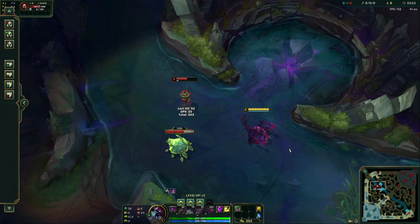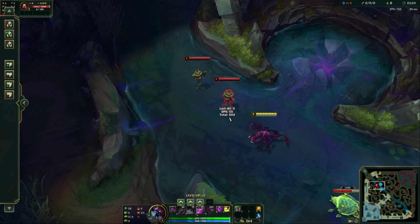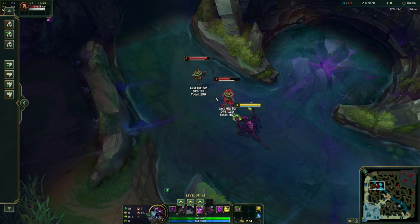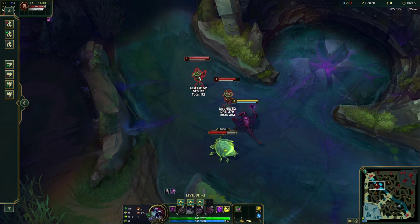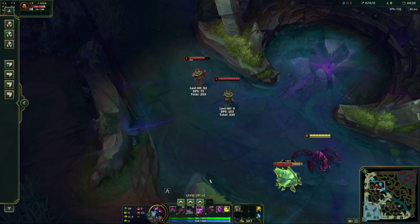In terms of the spikes themselves, they actually fire through units. So if you use your E, the spikes fire through and hit the dummy behind the first one. That's going to be really important when you land your full combo on enemy champs, whether they're ranged or melee. Remember, this slows — so if you use it, that unit's going to get slowed, and then you'll be able to run up to them and deal more damage.